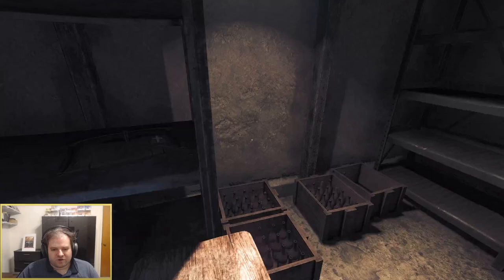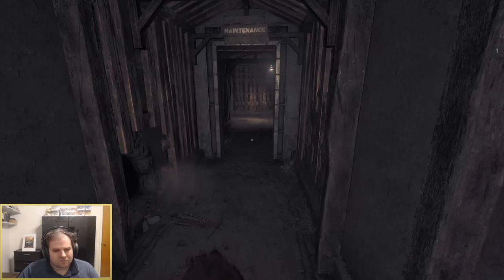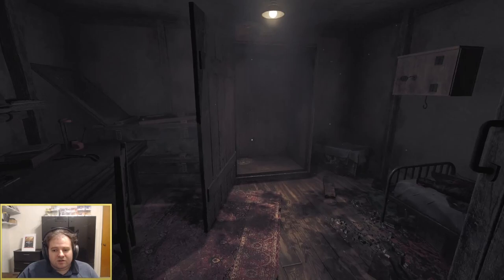For the first time in an Amnesia game we can talk about enemy designs. You have rats that congregate around corpses and will bite you if you get too close. But the main event is the beast itself. The beast tracks you through noise — anything from running, jumping, throwing, or winding up the world's loudest hand crank flashlight imaginable. Once it knows you're in the general area, it will pop out of one of its hidey holes and start stalking you.